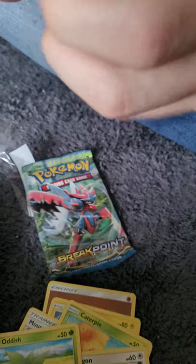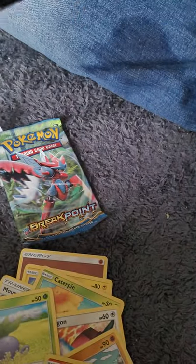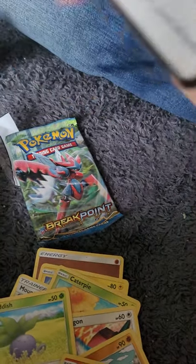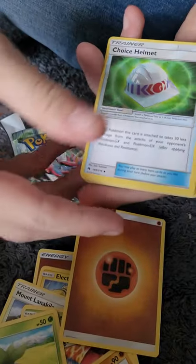So I've never opened one of these before. Show them the packet - nice to start opening one of these. Code. Lightning Incineroar. Choice Helmet.